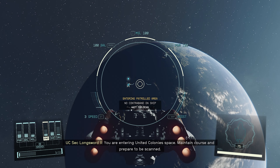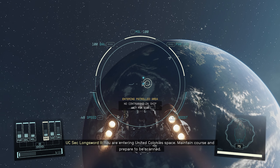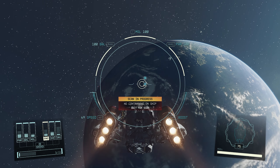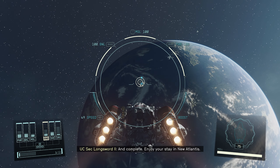You are entering United Colony space. Maintain course and prepare to be scanned. Yeah yeah. Scan me all you want. I have a slightly new loadout — I was able to get some more ammo.